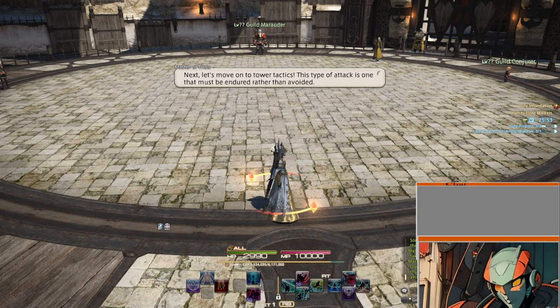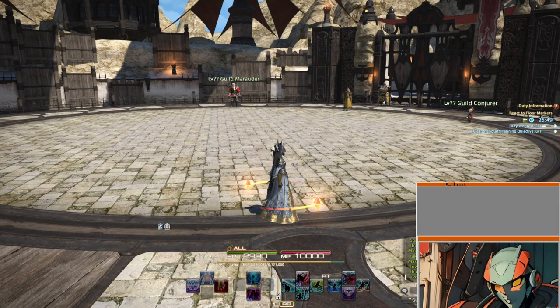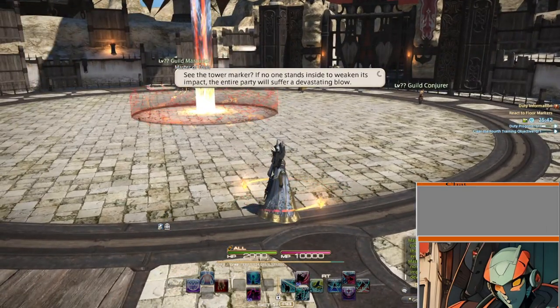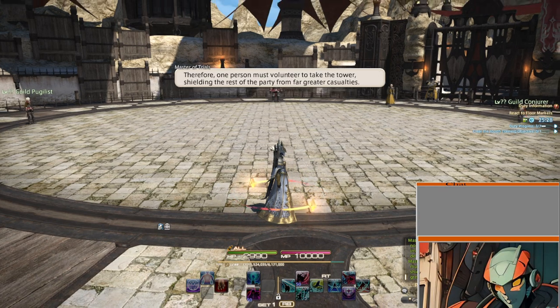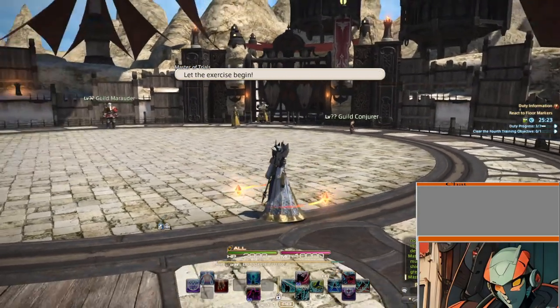Power tactics. This type of attack is one that must be endured rather than avoided. Tower marker — if no one stands inside to weaken its impact, the entire party will suffer a devastating blow. One person must volunteer to take the tower, shielding the rest of the party from greater casualties. I'm pretty sure I've seen these before.